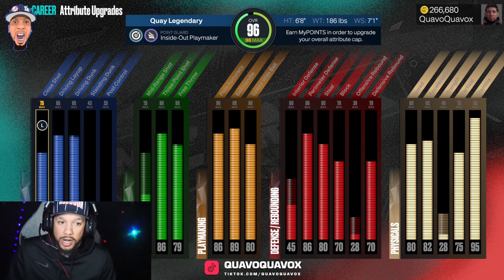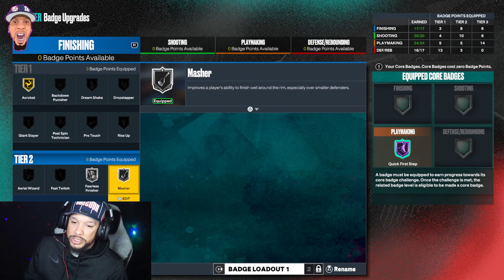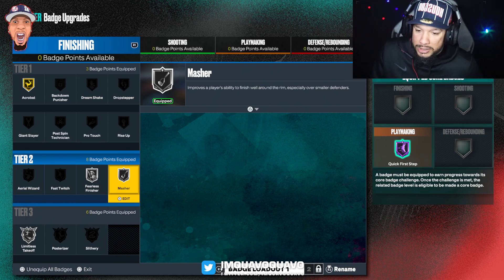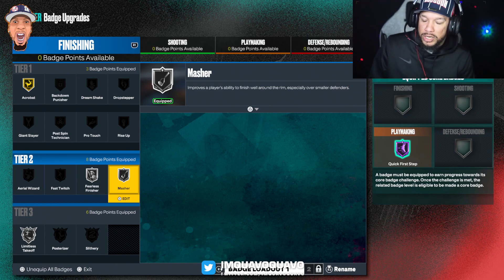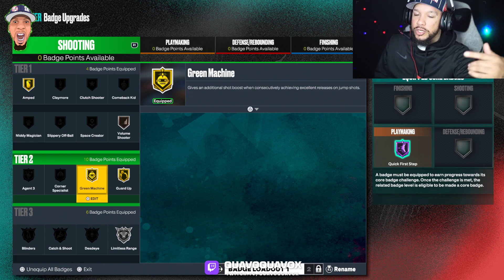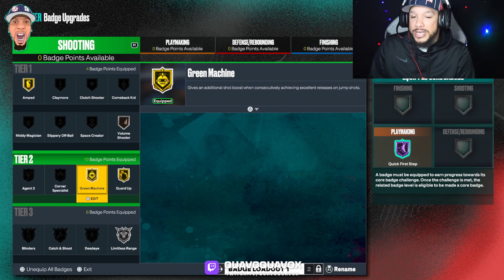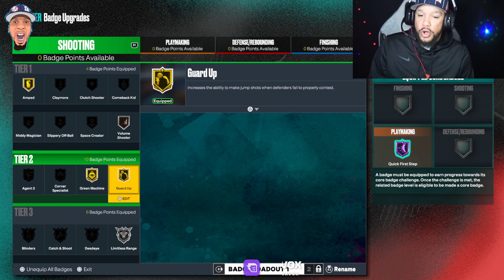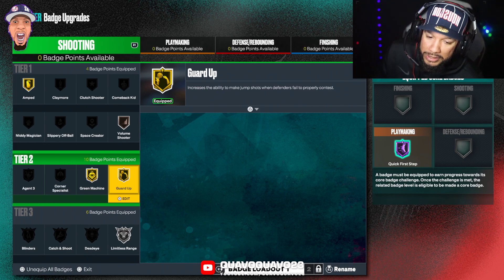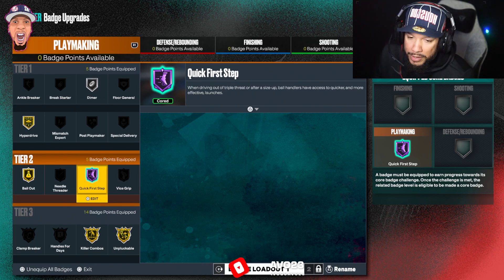The badges I'm running: Acrobat Gold, Fearless Finisher Silver, Masher Silver, Limitless Takeoff Silver. For shooting: Gold Amped, Bronze Volume Shooter, Green Machine Gold — run Green Machine at the highest tier you can get it. Gold Guard Up and Silver Limitless. You don't need Gold Limitless — bronze and silver Limitless is all you need on this game.